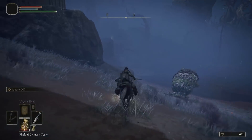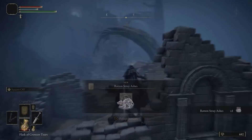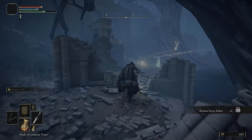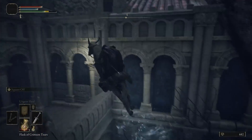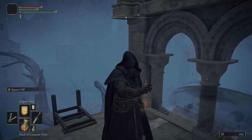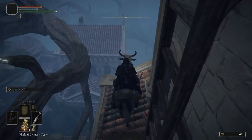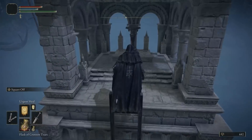From there, go outside, hop onto your horse, and hug the left side. Pick up the Rotten Stray ashes — these will be useful later fighting Margit. Grab the grace near the Swamp of Aeonia. This might take a couple of tries since you're on horseback for most of it. We need to light three torches to unlock the northern area of Caelid, so follow my path and you'll get it done fast.